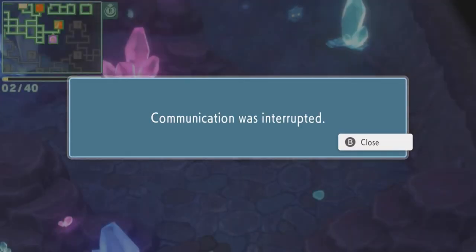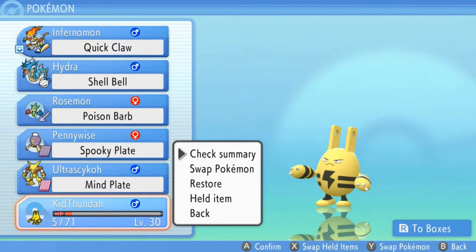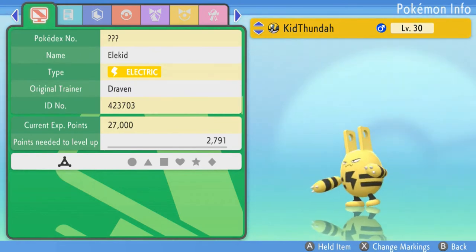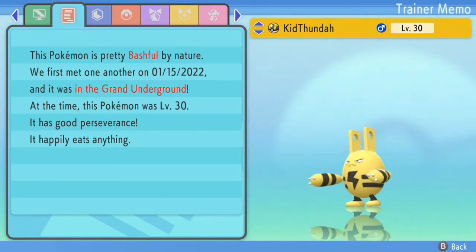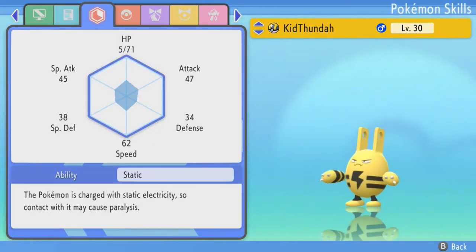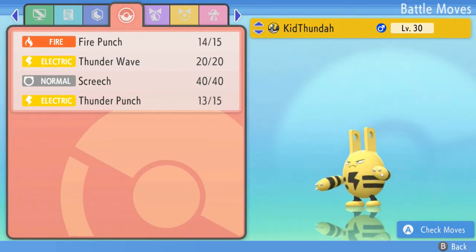My communication has been interrupted because I got a little too excited. Let's go ahead and take a look at our newest Pokemon — Kid Thunda! The Pokedex number is not there just yet because nothing has been updated. As you can see, it is a pure Electric-type Pokemon. It is very, very bashful. We first met him in 2022 — very first gameplay of the 2022 season. It has the ability Static. It's pretty fast and has some pretty good Attack and Special Attack. This guy is the total package: it has Fire Punch, Thunder Punch, Thunder Wave, and Screech.